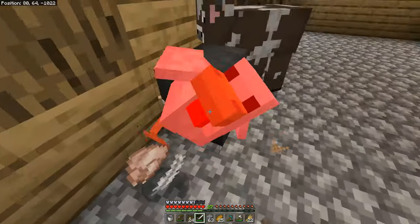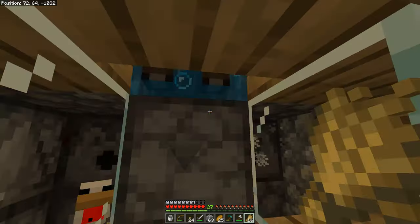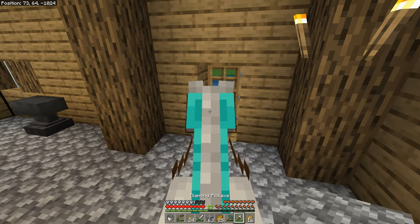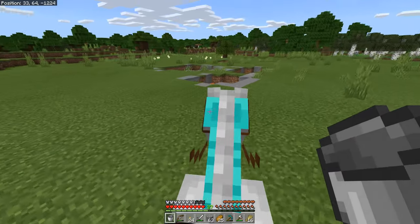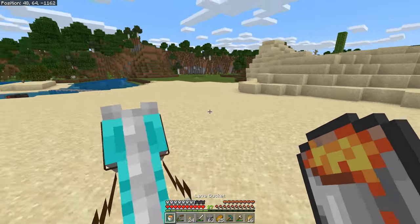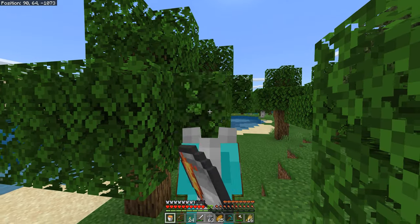Unfortunately, my chicken farm did not have a half-slab in it, so it was built completely wrong, and the lava bucket's missing too. I'm going to kill off the cows and chickens that got out — I'm not going through the struggle of getting them back in again. We need to breed these cows and get some baby cows going, then go get some lava again.